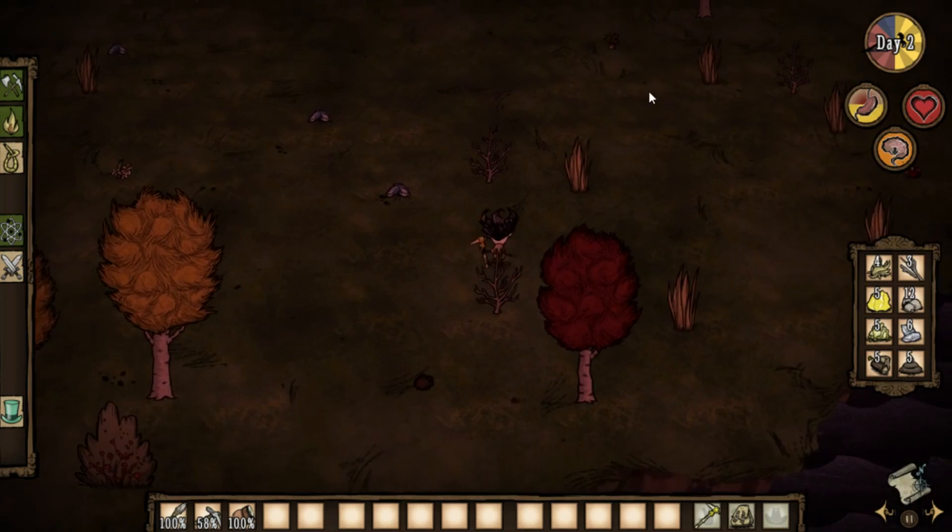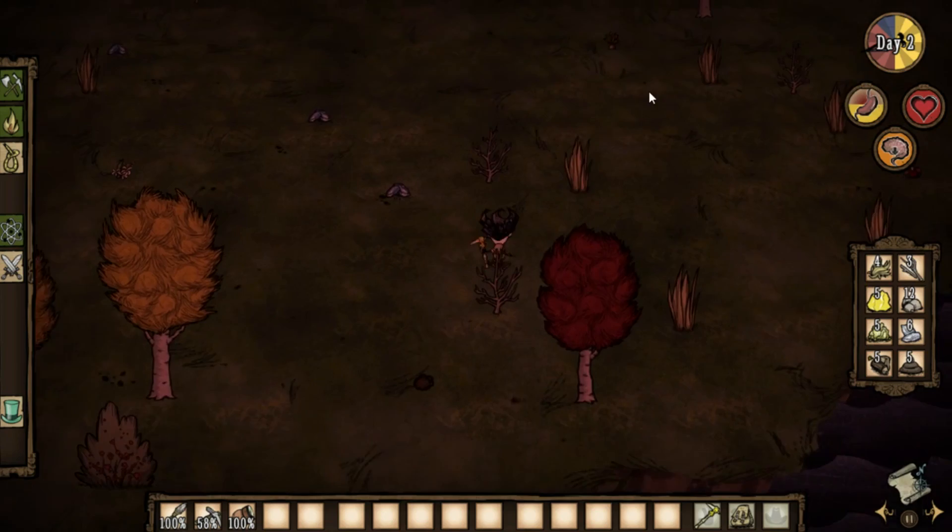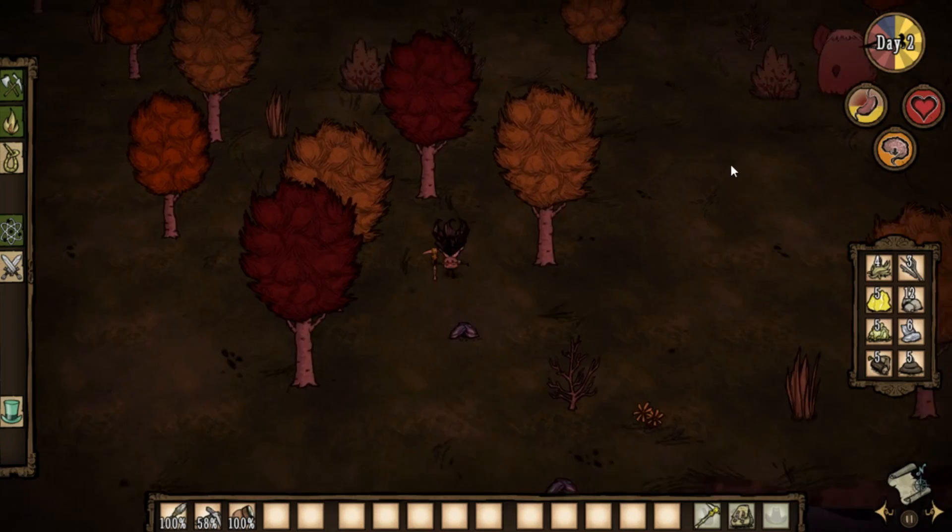Note that these dirt piles can disappear if you aren't fast enough or if it's raining. You need to continuously follow the tracks to find the animal at the end. Try to avoid tracking when it's raining because the tracks may wash away, making it a complete waste of time.